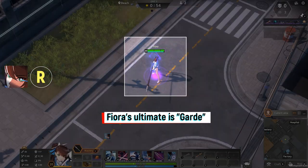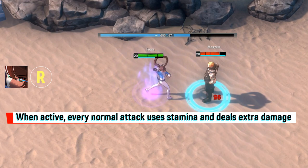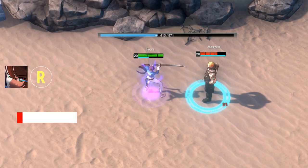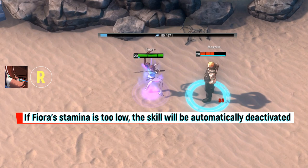Fiora's ultimate is Guard. When active, every normal attack uses Stamina and deals extra damage. If Fiora's Stamina is too low, the skill will be automatically deactivated.